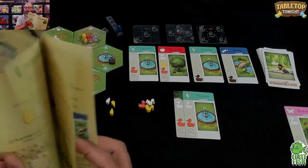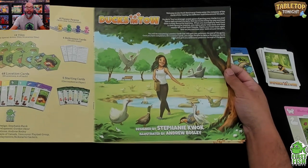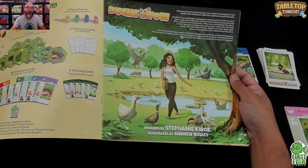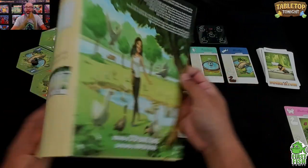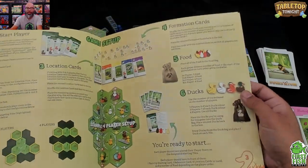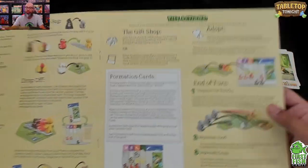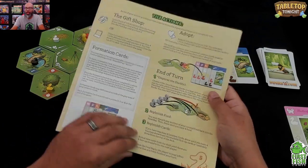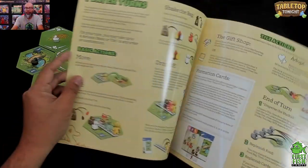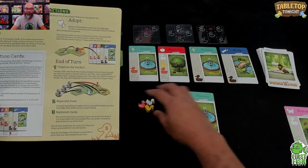The art in this game is gorgeous — it's by Andrew Bosley, and the game is designed by Stephanie Quack. If you know Andrew Bosley, he's done wonderful things like Everdell and Tapestry. The rulebook is beautifully done as well. Now I'm looking at the end-of-round solo gameplay action: disperse the ducks.